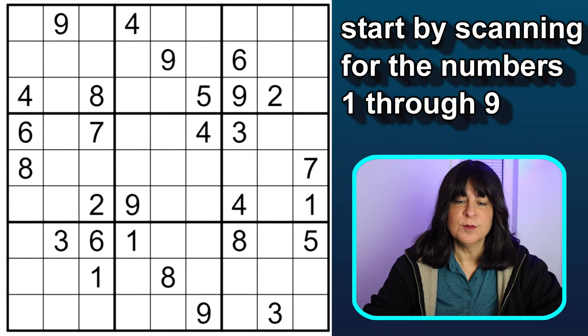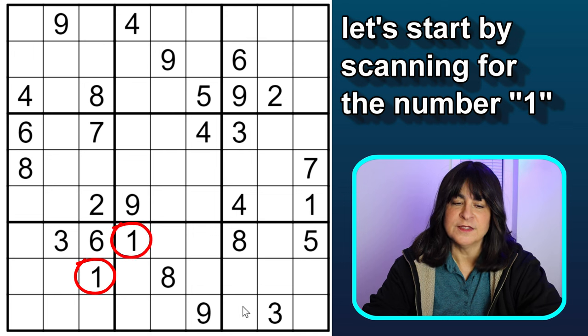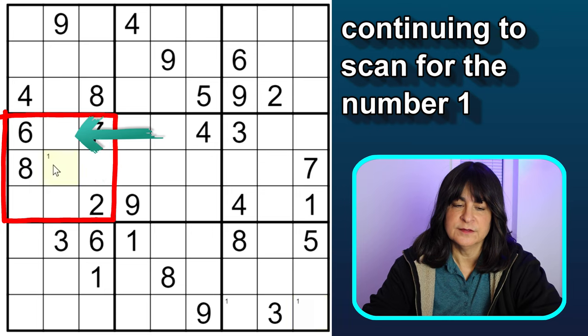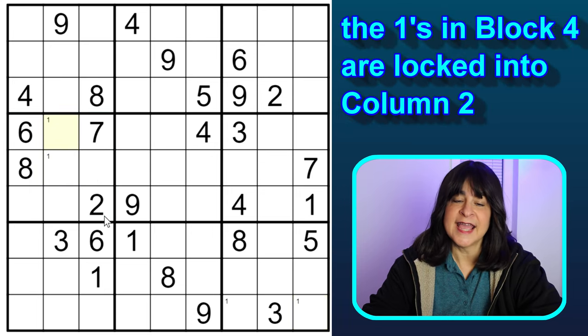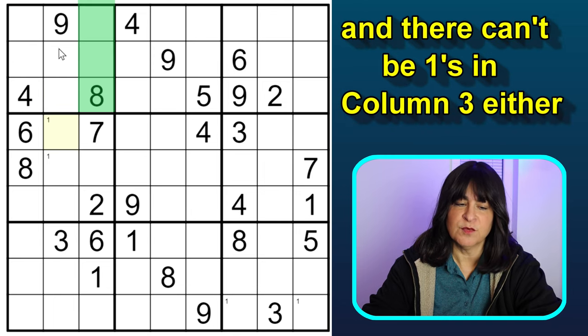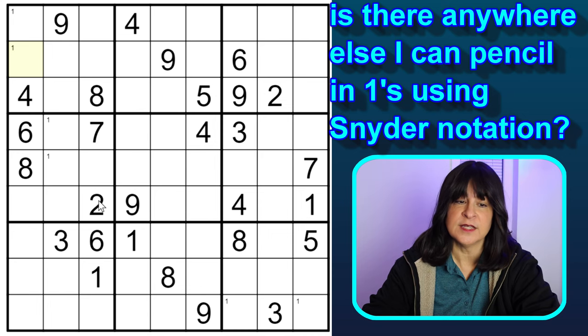I'm going to start by scanning the numbers 1 through 9 and putting in Snyder notation wherever I can. Let's start with the number 1. There's a number 1 here and here, so I can pencil in 1s here and here. And in block 4, I can pencil in 1s here and here. I'm using Snyder notation, which means I'm only penciling in candidates if they can go into 2 and only 2 cells in a block. If they can go into more than 2 cells, I'm ignoring those candidates for now.